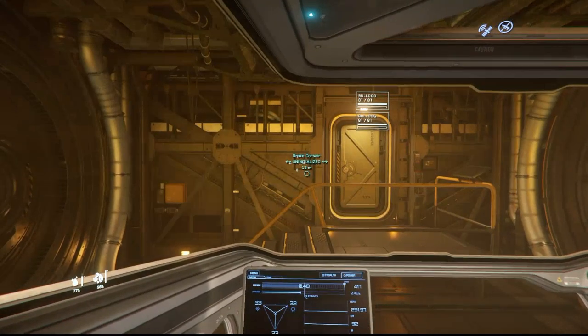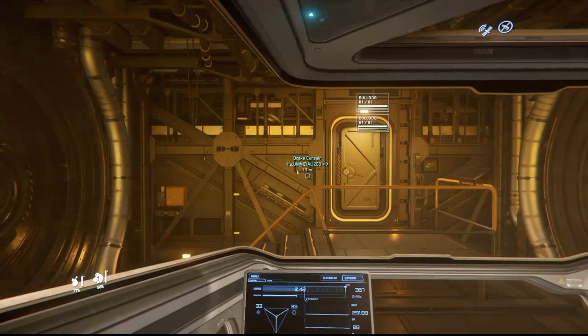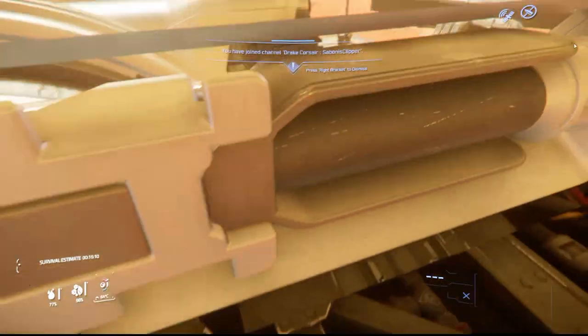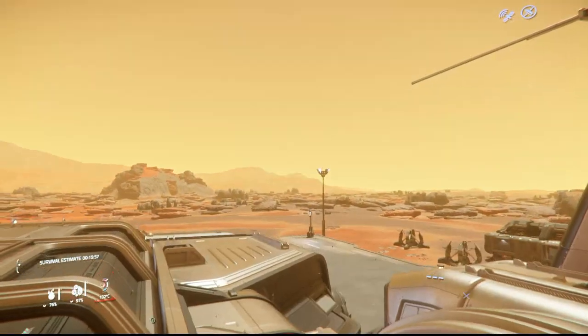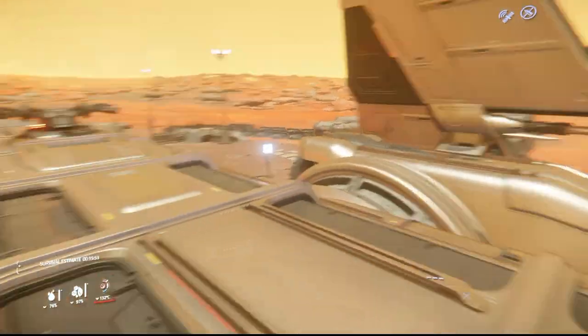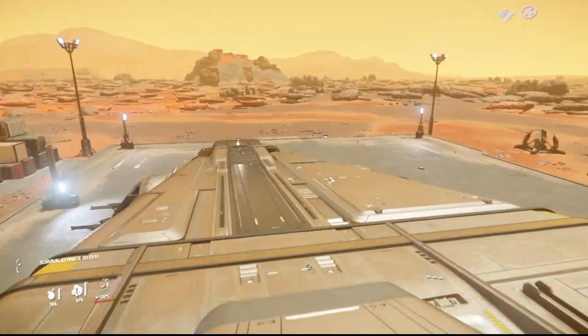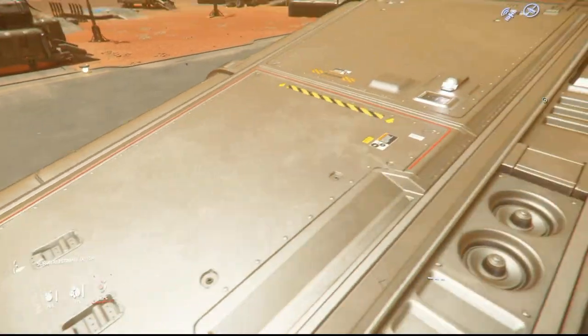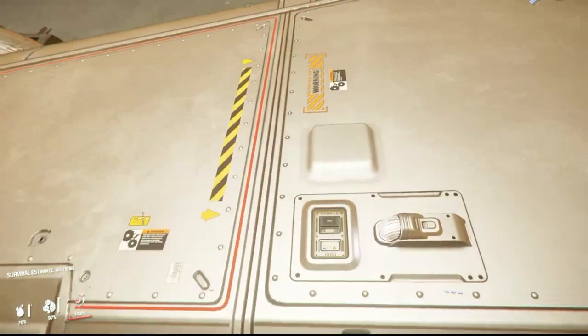I just hope they don't nerf and balance it to death as they usually do. As I leave the Ursa Rover I glitch through the roof of the ship — something that's been in the game for years and still not fixed. Fortunately I do have an elevator. The turret is aiming forward — you could have that turret aiming forward as well, all guns forward on this ship. This is insane. Found the button — you can call the elevator and get back into the ship.